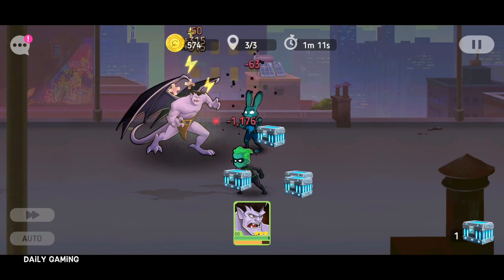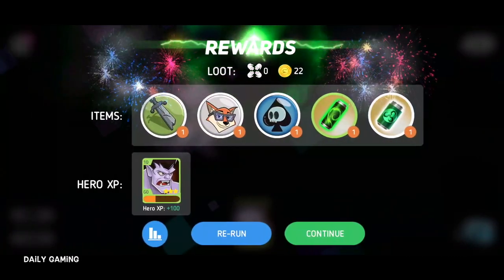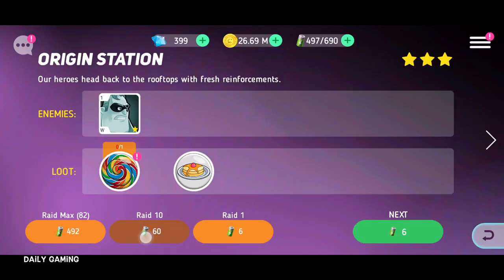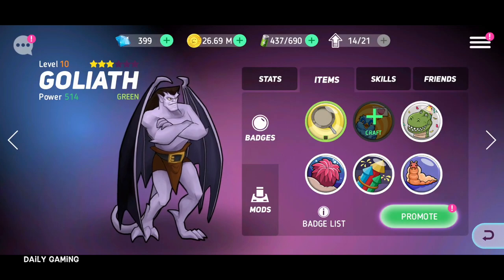I'd forgotten the name of the other character — Judy Hopps. There we go, finally got it. I'd be really annoyed if it took down Judy because she would just regain her health, although I'm not sure if they have the skills already on that first level.